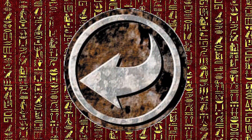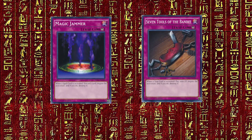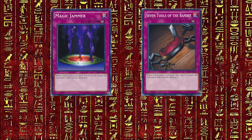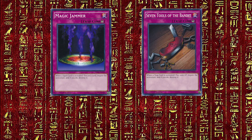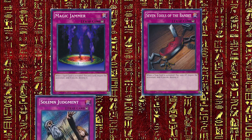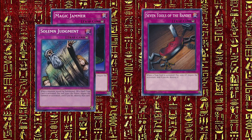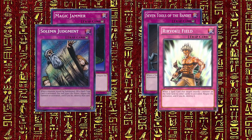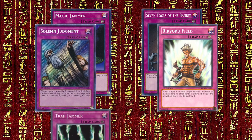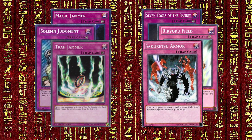Perhaps the best counterplay with traps lies with counter traps. At spell speed 3, counter traps may only be responded to with other counter traps. There is an emphasis toward negation in this design — often with either a steep cost, like discarding for Magic Jammer or half your life points for Solemn Judgment, or they have a very restrictive activation requirement, like Rear Yoku Field only negating spells which target exactly one monster on the field, or Trap Jammer only negating trap cards activated during the battle phase — a good counter in the golden age of battle traps.